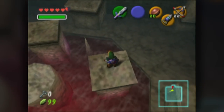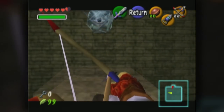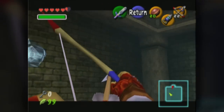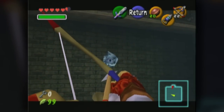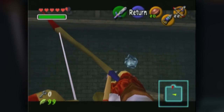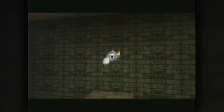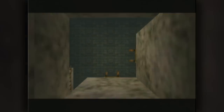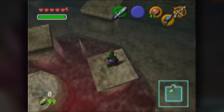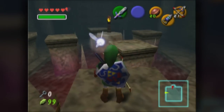Now this room creeps me out, mostly because of the red. What we need to do — as you can see that's covered in ice — we need to launch this arrow through the torch to hit the switch. Take care of the aim — and that will twist the corridor for us.